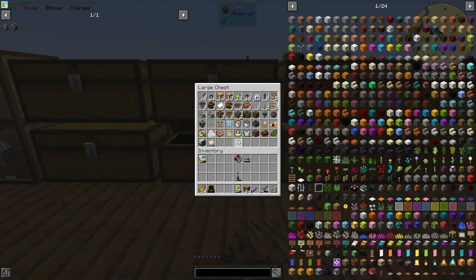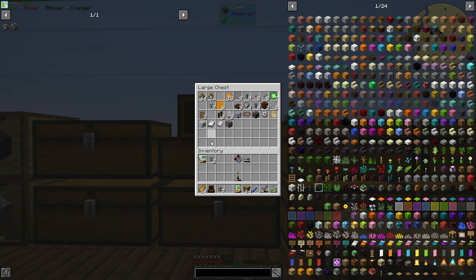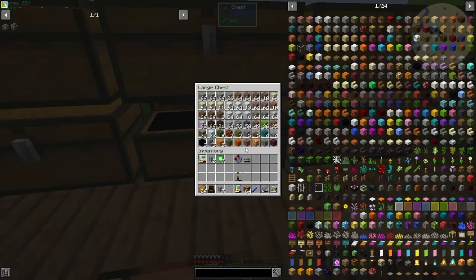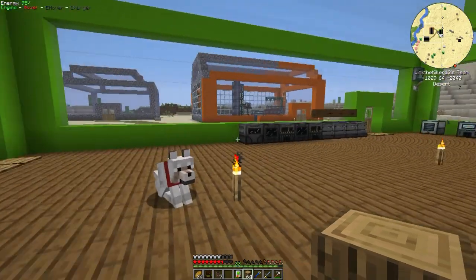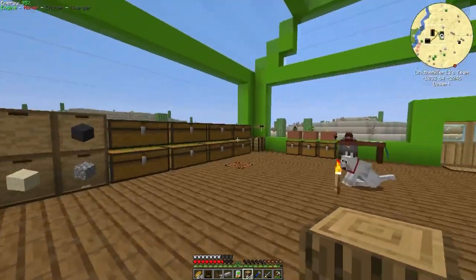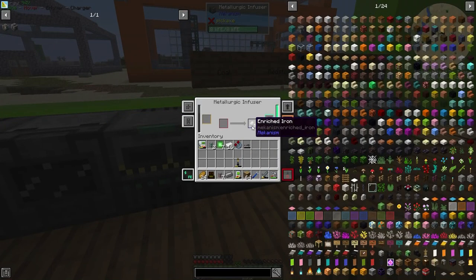I need a universal cable, a logic transporter. To make those we need control circuits, and to make those we need these, which I may not have. To make those we need to get that cooking up. Did I have steel left over? I have one thing of steel, so I need to make some more steel. We'll do 16 of those — we're getting rich!